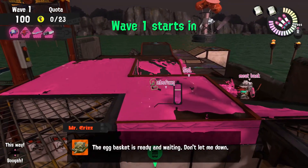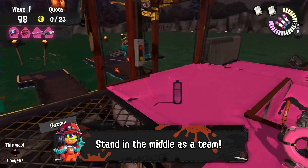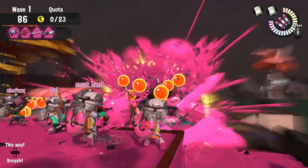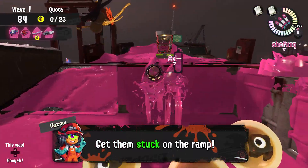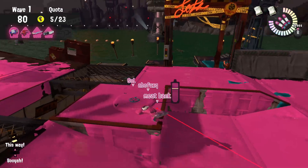The strategy is really simple. All you have to do is stand in this middle platform of the ship and wait for the grillers to arrive as a team. Since grillers stop for a moment when turning around, our goal is to get them on the ramp right in front of us, allowing the team to easily and safely splat them.